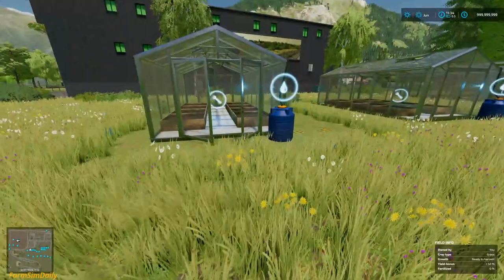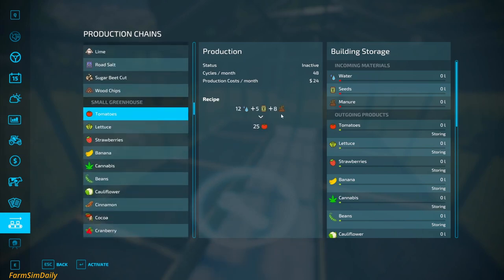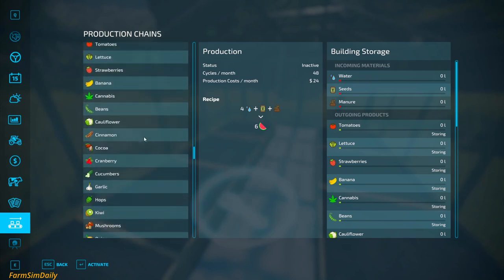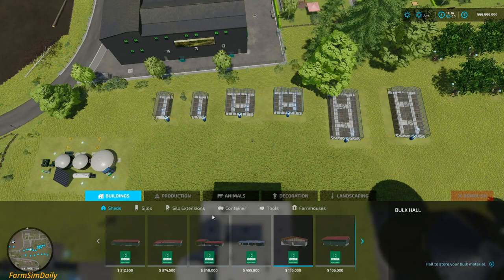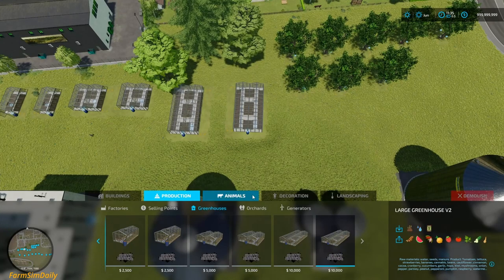What about these greenhouses? They all do the same thing. You need seeds, manure, and water — this is a great idea, the in-game one should actually be like this. They produce garlic, hops, kiwi, mushrooms, onion, paprika, and even watermelon. There are different versions — version 2 medium, version 2 large — they all do the same thing.